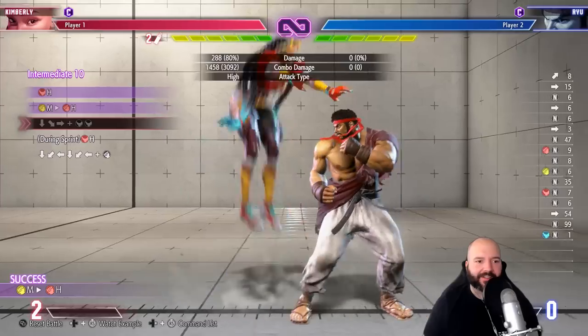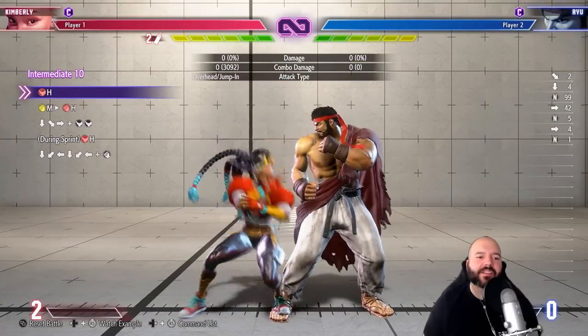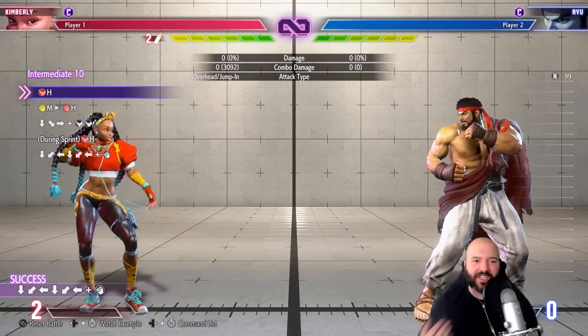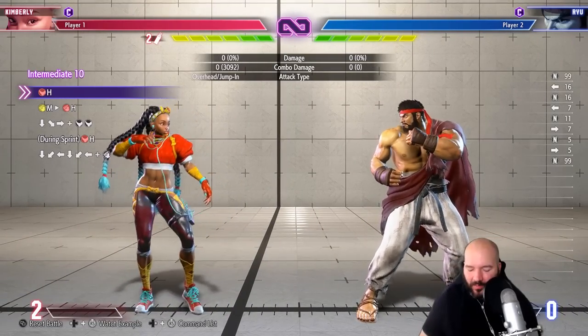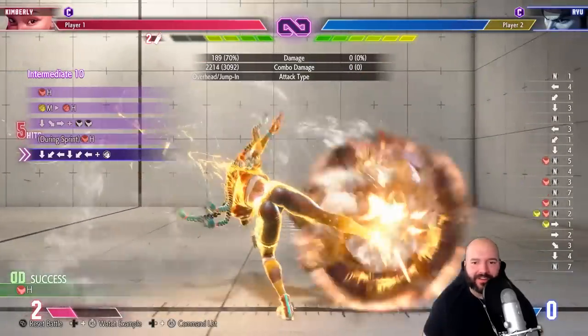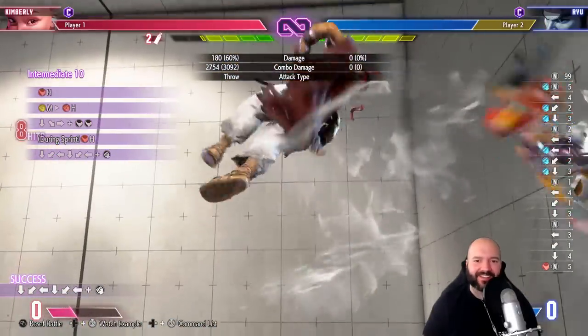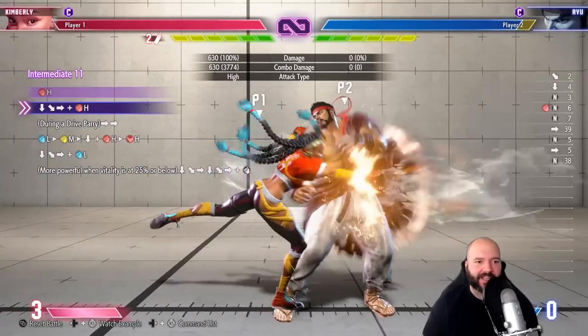She gets a link off stand roundhouse — no drive rush! Because the run is ex, you're allowed to cancel the follow-up. In my mind I was thinking I'm just pressing one button to do the follow-up so it's not an ex attack — but no, it totally counts as an ex attack, so you're allowed to cancel ex attacks into level two of course. Intermediate 11.